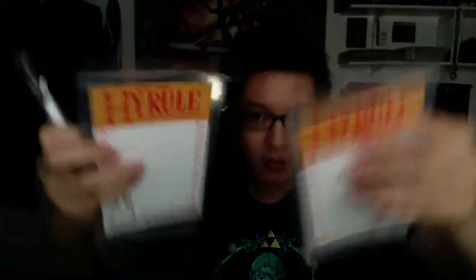Next up, we got some — these are pretty neat. I just wish I had something to stick them on, but I will find something. I need to get a mini fridge for this place. We got some Hyrule notes from Hyrule, and we got Link and Zelda on the bottom there. They're just little whiteboard markers, and it even came with a plain whiteboard marker. It's a magnetic surface — you stick them on something and write little notes. That's pretty neat. I will find use of this in the near future.